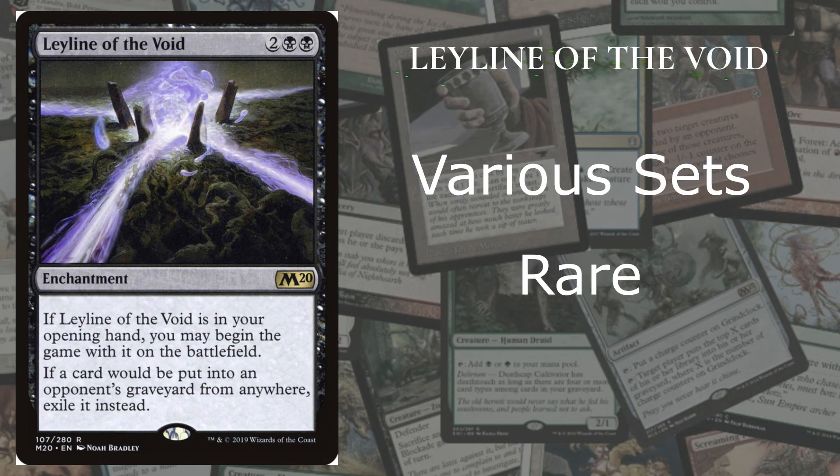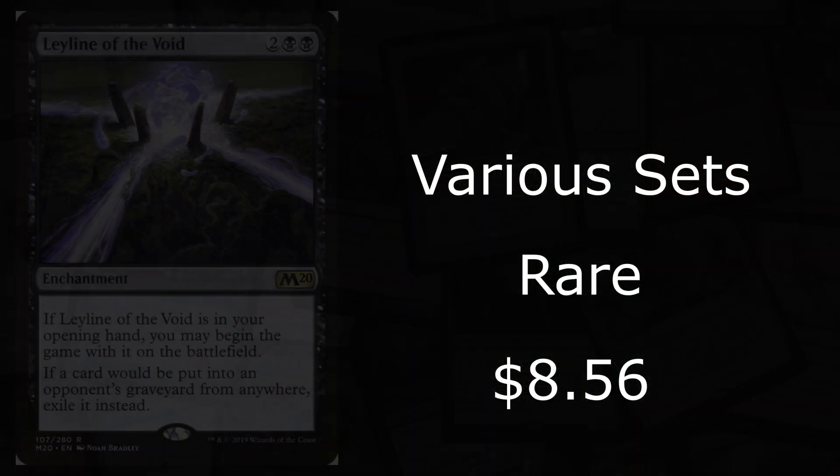At number 5 we got Leyline of the Void from various sets — it's a rare going for roughly $8.56 on the market. If it's in your opening hand, you may begin with it on the battlefield. It says if a card would be put into an opponent's graveyard from anywhere, exile it instead. That will destroy any graveyard retrieval strategy. This card is 100% annoying and very good across various sets throughout the whole Magic world. You put this into any deck and it can be quite annoying, as there are many cards that play with the graveyard — this is why it's worth this much.